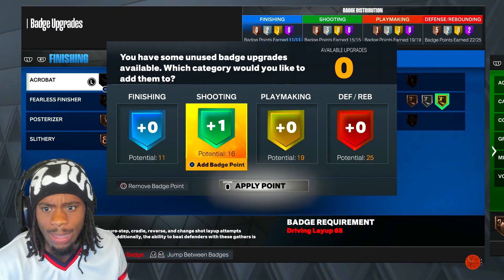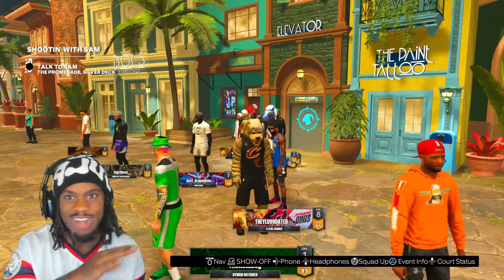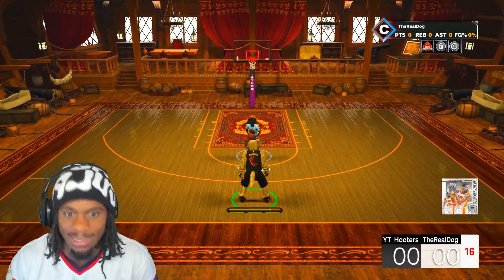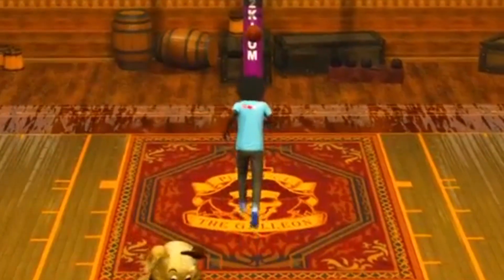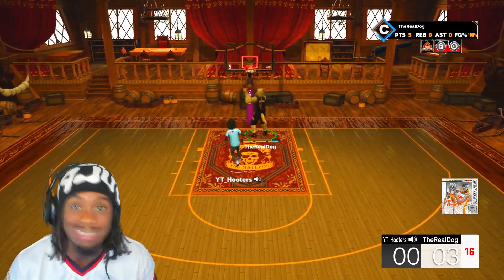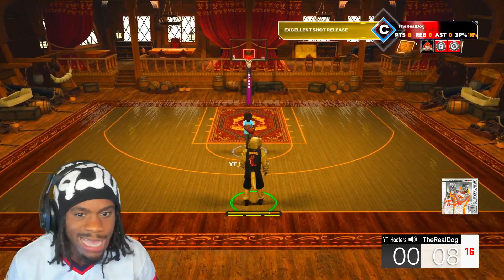I got bronze shooting badges, silver suit — nothing spectacular. But y'all are about to see me spark somebody's lights out. 79 three ball — first shot: green bean. I could really shoot off a little dude's head. Green bean after green bean with a 79 three ball.